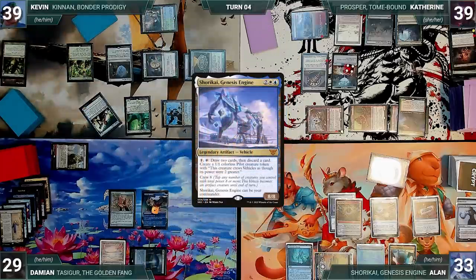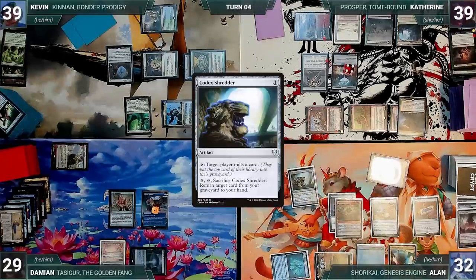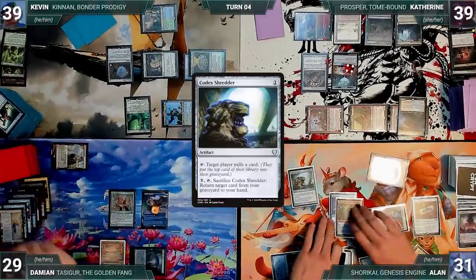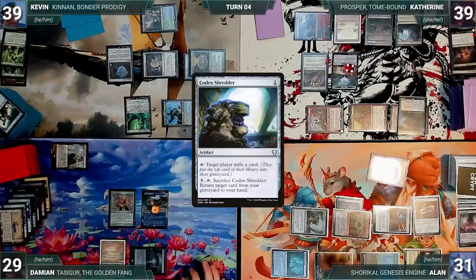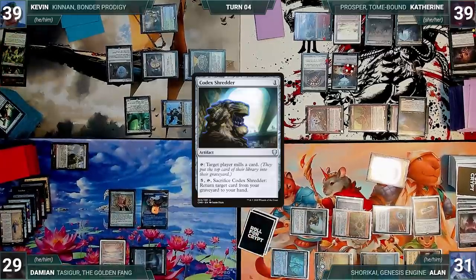Shorkai's trigger resolves and Alan draws two, discards one, and creates a pilot. He casts Codex Shredder and Kevin sinks his head. Both Remoras trigger — Alan pays for Kevin's and Damien draws. Alan activates Codex Shredder targeting Kevin. Kevin mills his Trophy Mage and the table cheers. With nothing else, Alan passes the turn. During his upkeep Damien lets his Remora die. He draws and casts Teferi, Master of Time, activates Teferi's first ability drawing and discarding, then passes, discarding to hand size.